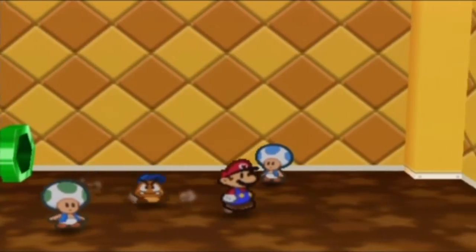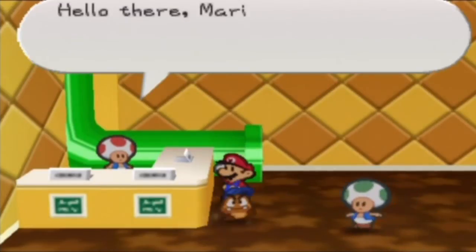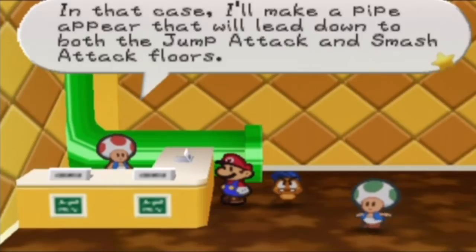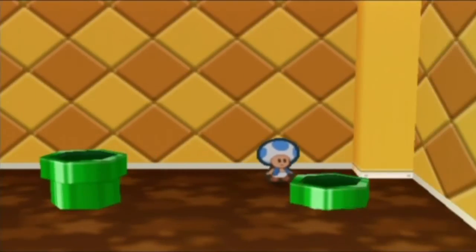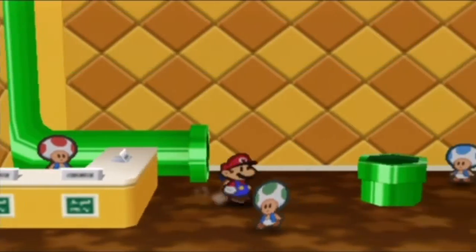Now that we got a gold credit we can pretty much play all the games we want. We have to talk with this toad first. Hello Mario, welcome to the playroom. Cool, you've got a gold credit — in that case I'll make a pipe appear that will lead down to both the jump attack and smash attack floors. So that's the jump attack and that's the smash attack. Please enjoy the game.